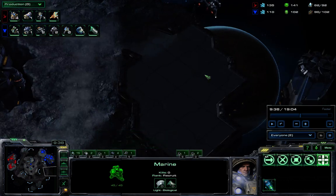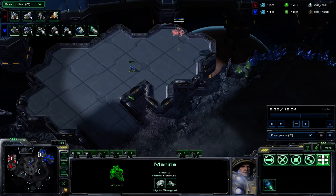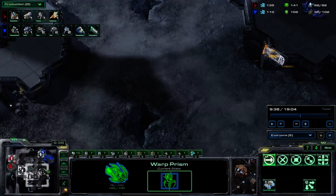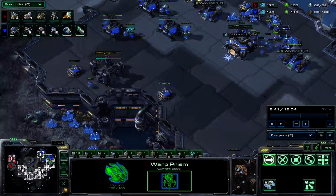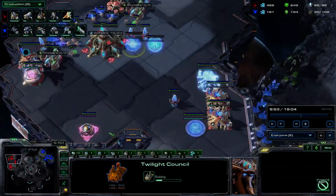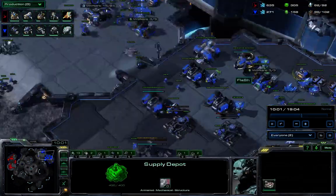This awesome marine is scouting that warp prism. The reason Flash puts a marine there is because of the way the main and natural line up — that's the most likely spot warp prisms would fly around. Having a marine there gives a much higher probability of seeing these things, because otherwise the warp prism has to fly all the way around, which is a much longer journey. I'm going to focus more on Flash's build. Parting is playing pretty safe, trying to play a macro game. He still hasn't seen that command center. Flash is adding his extra two barracks and a second starport with a reactor.